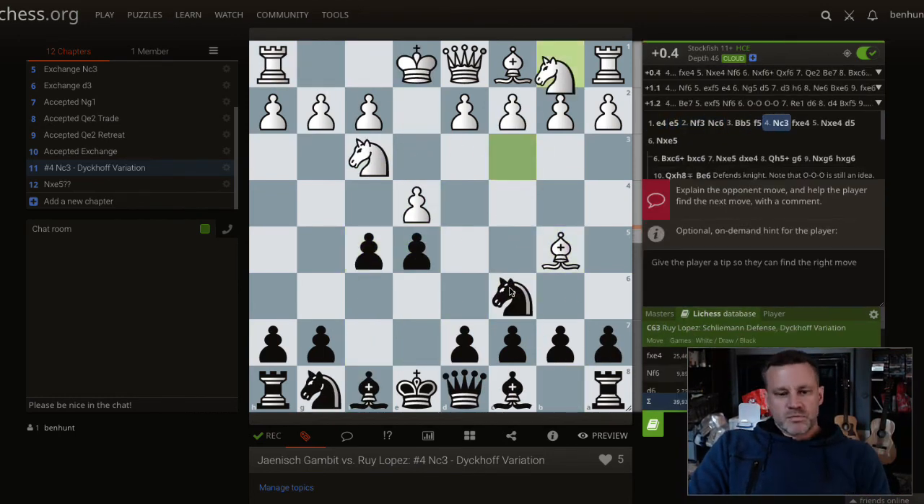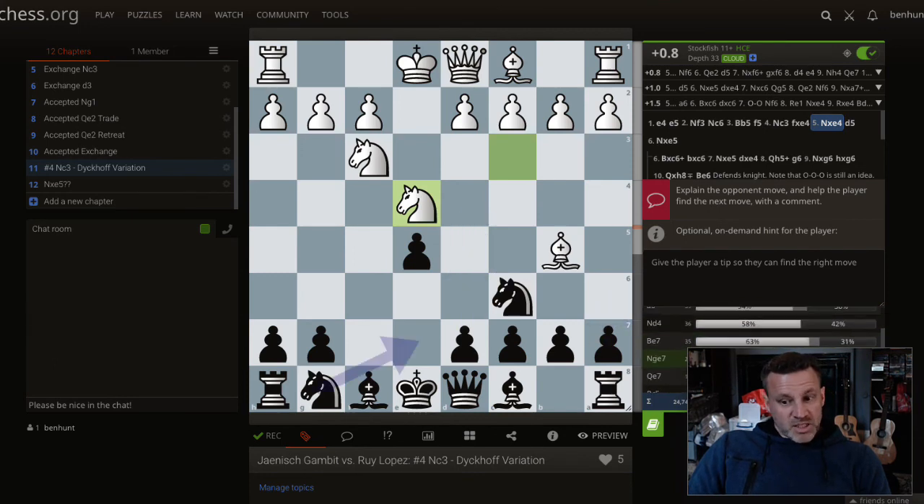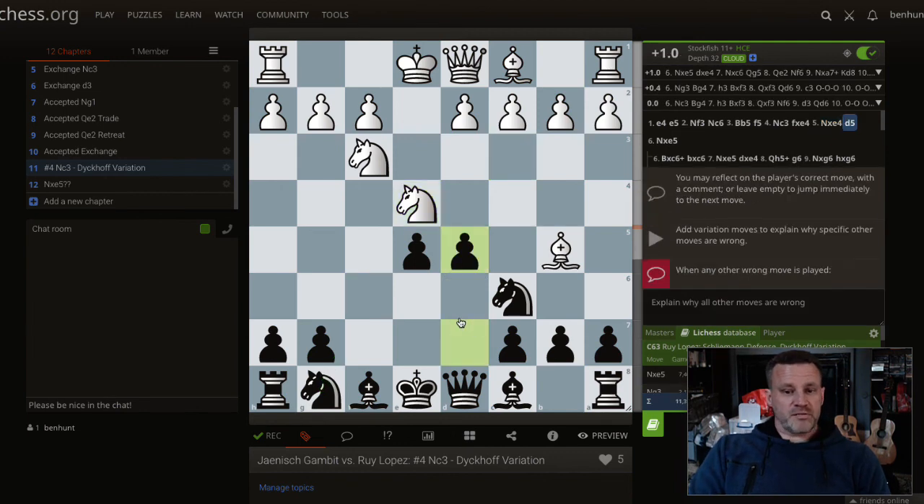Let's just go over it one more time. Diakoff variation: take, take, and then we strike out in the centre. There are a lot of reasonable moves here for black — knight to f6 is actually the most common and wins 46% of the time, but d5 is more principled, grabbing the centre, and that wins 49% from this point. So if you are following the Freddy Krueger repertoire, if you are playing the Janisch, you are going to come up against the Diakoff relatively frequently and you need to know what to do. Now you know. Thanks for watching, see you soon.